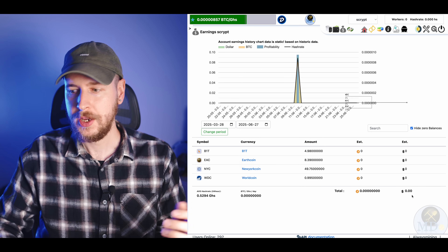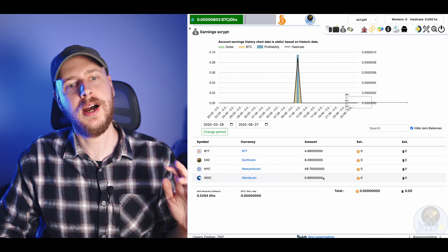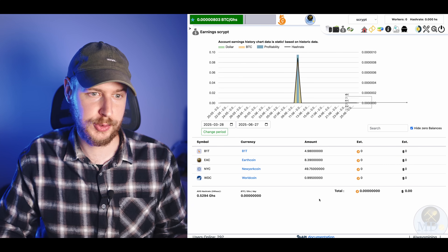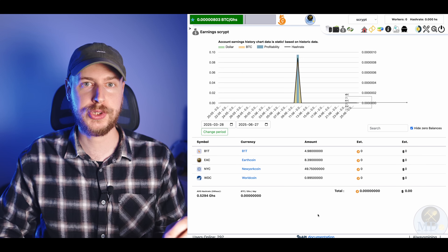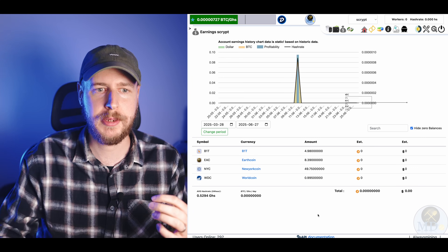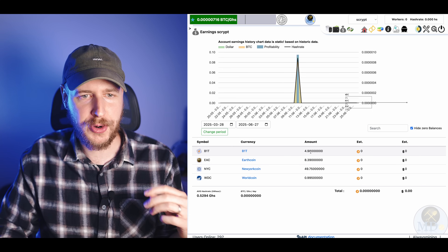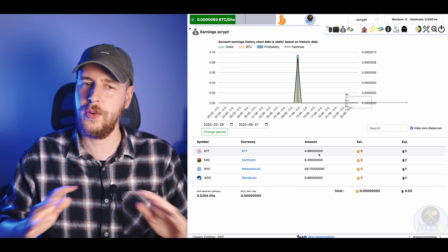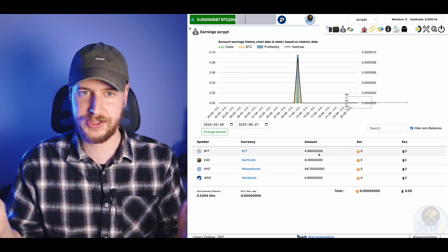They're not listed on CoinPaprika, CoinGecko, or CoinMarketCap, so there's no price for the mining pool to fetch — which is why it says I've made zero dollars and zero cents. I haven't made nothing, because I did hit these four blocks, but this crypto has no fetchable price. It does prove the concept though: you can hit blocks while solo merge mining on these other chains. I'm now one Worldcoin, 50 New York Coin, 8.4 Earthcoin, and 5 B1T coins richer. Let's hope they all go to the moon — because the glass-half-empty view is that I've wasted three months of electricity to have nothing to show in terms of actual profitability.